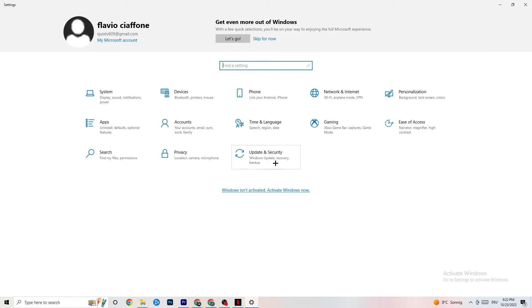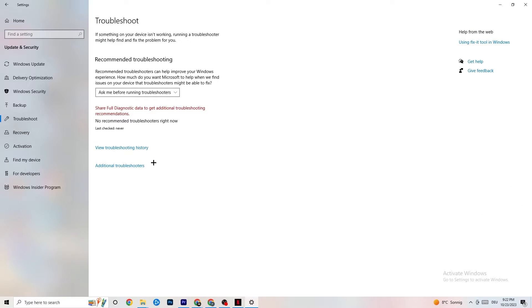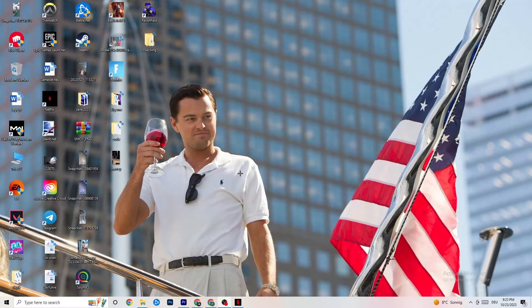Next, click on Update and Security, then go to Windows Update. This might sound basic, but trust me — updating every driver on your PC will help a lot. Click 'Check for updates' and update your Windows. Some PCs don't have automatic updates, so do it manually. Afterwards, click on Troubleshoot, which will let your operating system find and repair any broken or non-working data that may be causing issues.